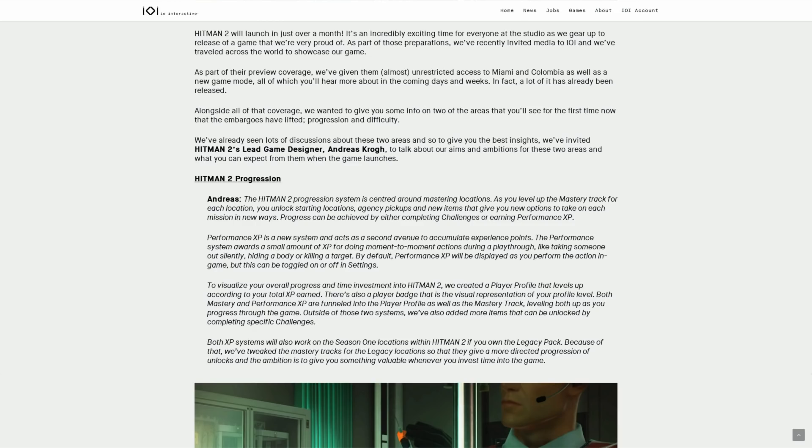The performance system awards a smaller amount of XP for moment-to-moment actions during the playthrough, like taking someone out silently, hiding a body, or killing a target. By default, performance XP will be displayed as you perform actions in-game, but this can be toggled on or off in settings. There's also a player profile that levels up according to your total XP earned, and a player badge as the visual representation of your profile level.